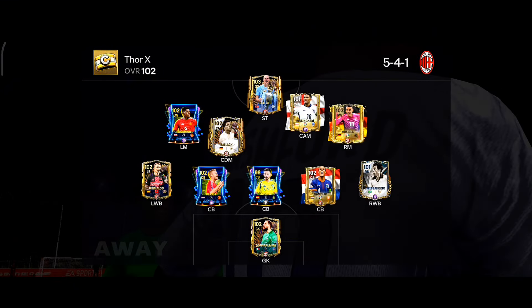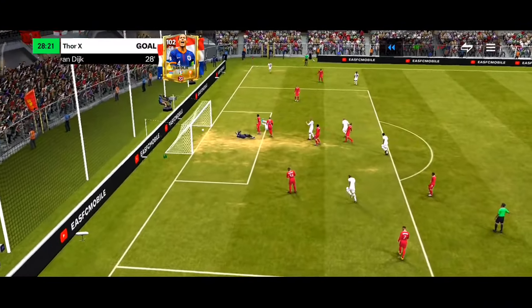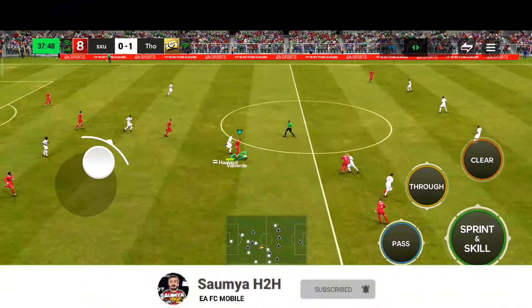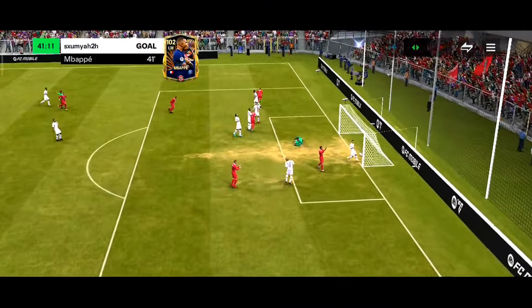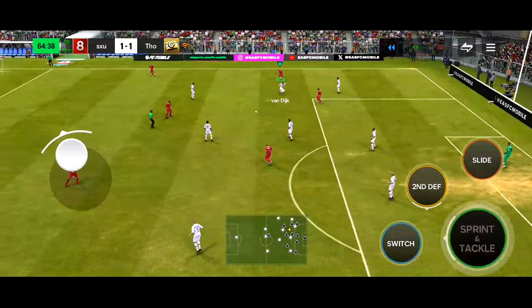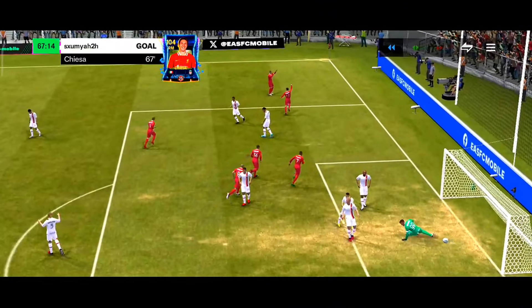In the next match, I'm facing Thor X using a 5-4-1 formation. The opponent gets a corner kick — no way, VVD scores and we're down one-nil! Nesta plays to KDB, KDB to R9, then to Valverde — a brilliant driven pass to Mbappé. With the stepover, open-up fake shot, and lane change, Mbappé finishes brilliantly to equalize. Then Theo Hernandez passes to Chiesa inside the box — Chiesa uses the lane change and finish shot, and what a brilliant finish! We won two goals to one.